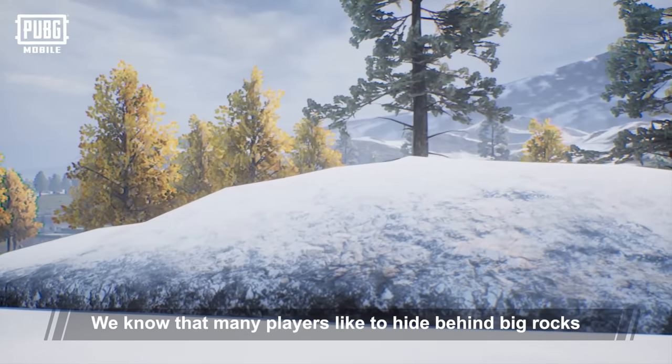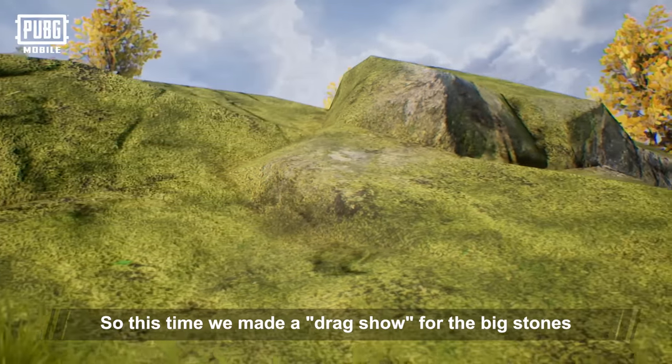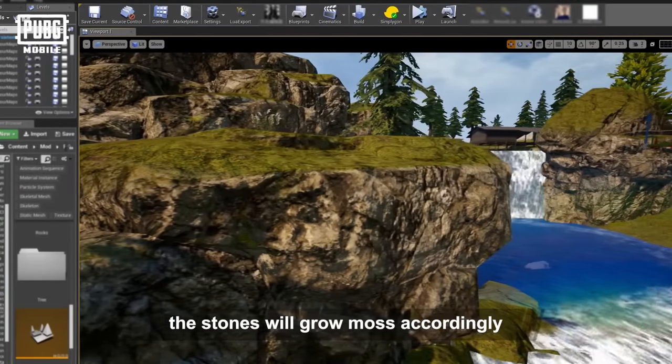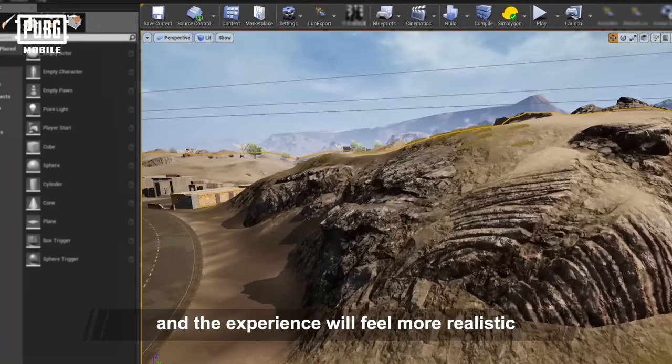We know that many players like to hide behind big rocks, so this time we made a makeover for the big stones. Where there's a lot of water, the stones will grow moss accordingly. And the stones next to Snow Mountain are wrapped in silver, making the experience feel more realistic.